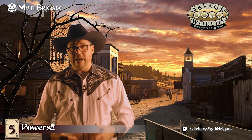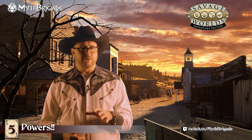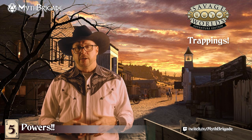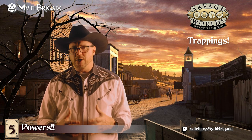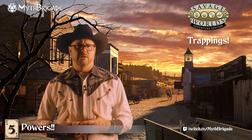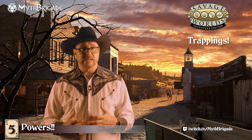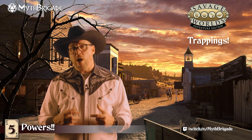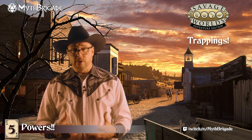Now that we're clear on arcane backgrounds, let's dive a little deeper into powers themselves. First up is Trappings. Trappings describes the physical incarnation of a power — essentially thematic modifiers that allow core powers to be tailored to have different appearances, sounds, or smells, all while remaining mostly the same in terms of game mechanics.